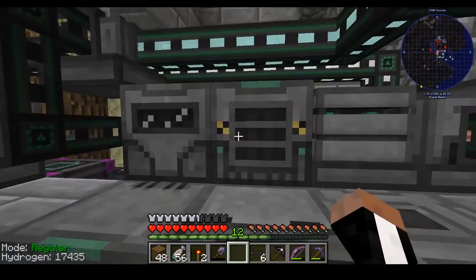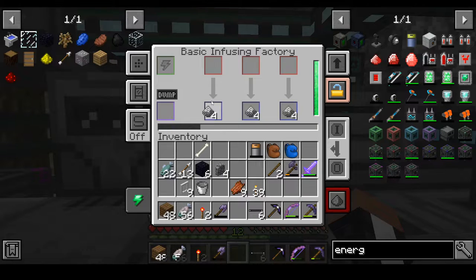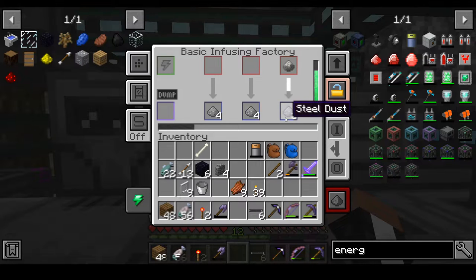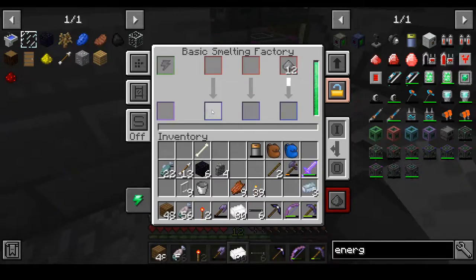This machine right here in the middle is a basic infusing factory — the upgraded version of a metallurgic infuser. This is what we use to make steel, and I have mine fully upgraded with speed enhancements. As you can see, it's making enriched iron, then we put the enriched iron back in and it produces steel dust. You can take the steel dust and put it in your furnace, smelt it up, and you have steel ingots.